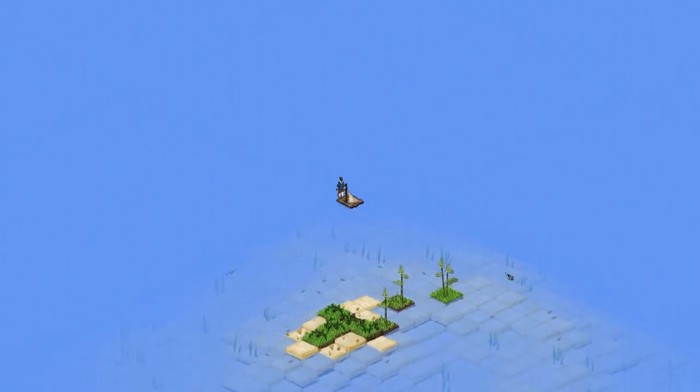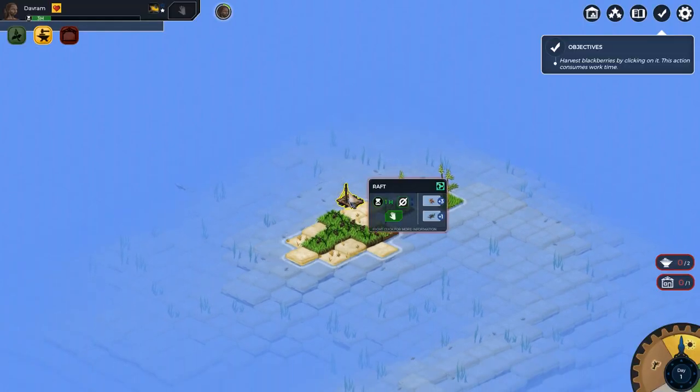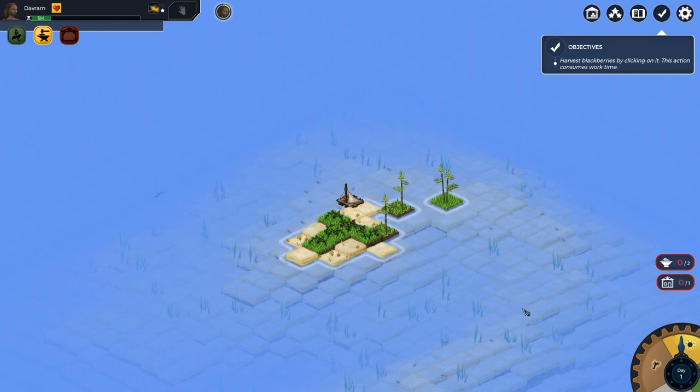I like the visual style of this game very much - I think it's really pretty. So here's our little survivor stranded on an island with a raft. Interestingly, you don't see your people - you just see the map and your people are just up in the corner, kind of abstract theoretical people. We have objectives here which I guess is the tutorial itself. 'Harvest blackberries by clicking on it' - this action consumes work time. It's not explaining what work time is, so it could be better explained, but maybe it's something we'll figure out as we go.